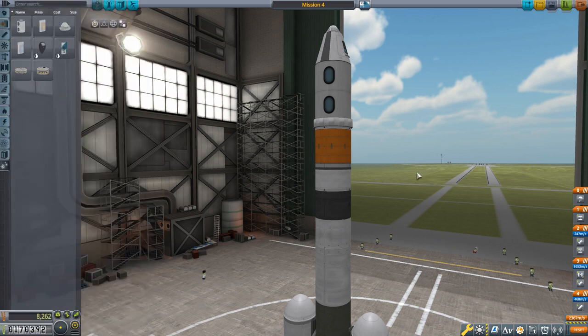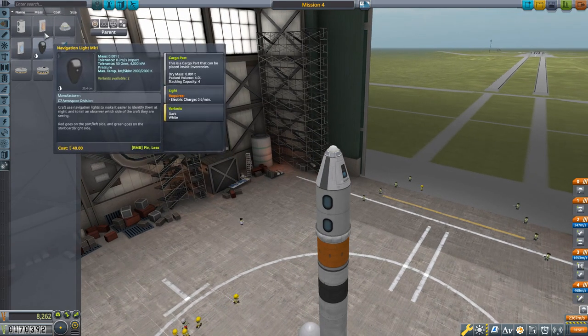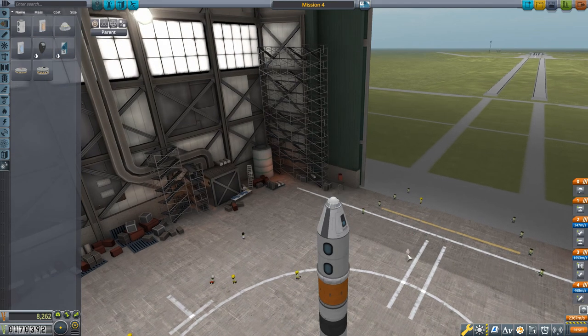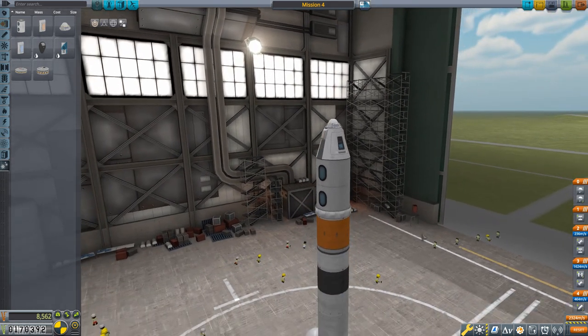One thing I want to do is add some extra parachute support — a single parachute probably will be okay, emphasis on 'probably'. So I'm going to add some radial drogue parachutes. The smallest radial parachutes are these drogue chutes, designed to deploy higher in the atmosphere though providing less drag. Putting two of them on here, they sit okay and will help out. They've been placed in the right spot in the staging, so that's all good.